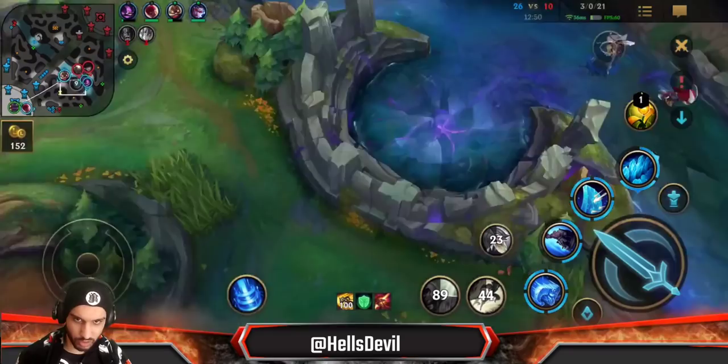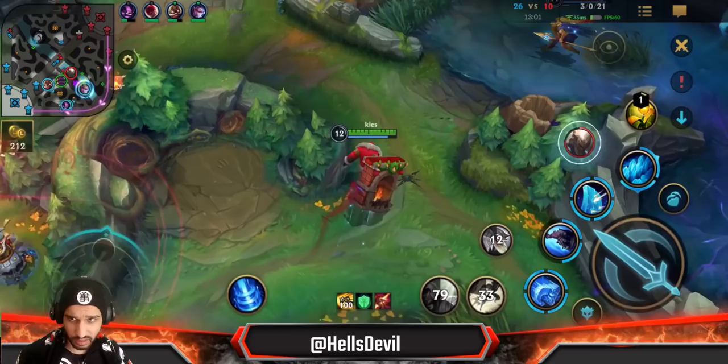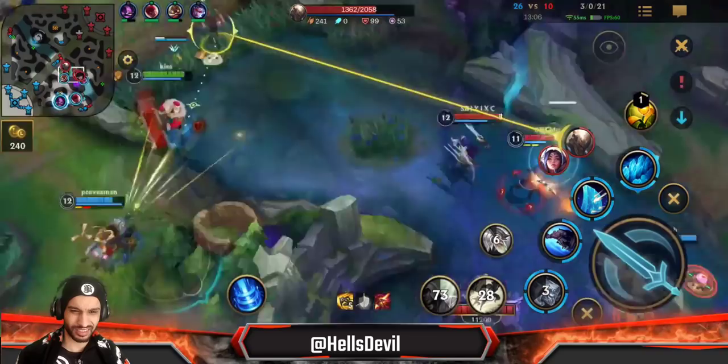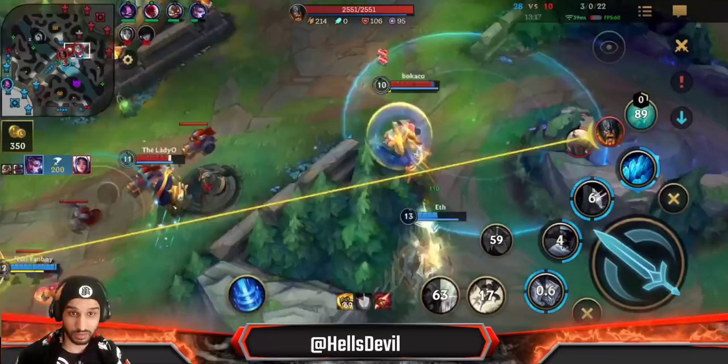You can get Warden's Mail which is a really good item on Braum, especially because you're going to be reducing enemies' attack speed. But Randuin's Omen makes sense in this game — against Caitlyn for the crit damage.